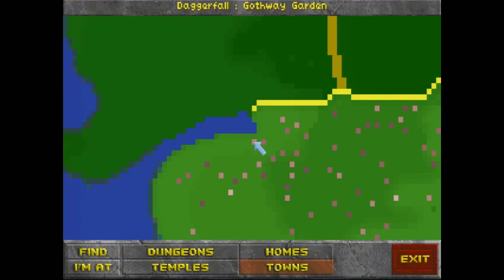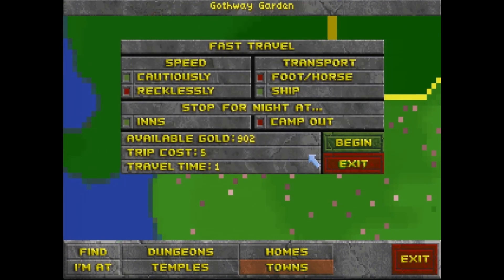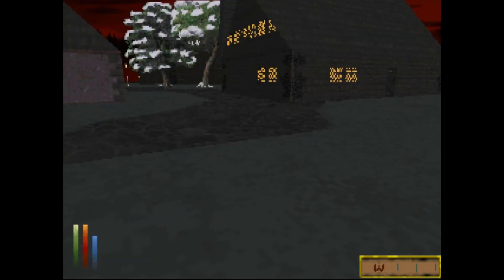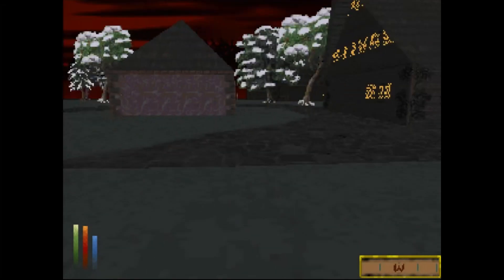So various types of areas we can go. But I guess we'll go to Gothway Garden. So if we're traveling, we have some options. We can go recklessly — I don't know what the difference exactly is, other than one costs less money to do and it is faster. And we'll go by foot, stopping at inns versus camping. And maybe you can get sick or something on the way, or get waylaid. But we'll do it this way.